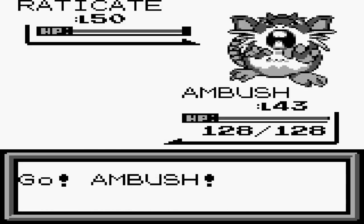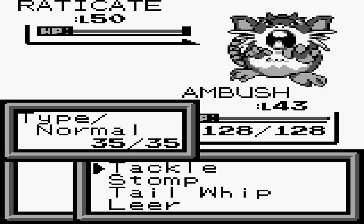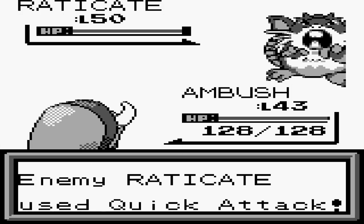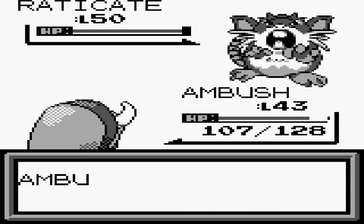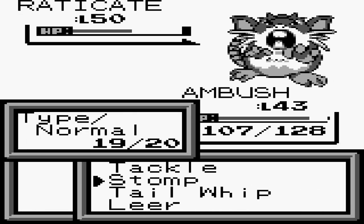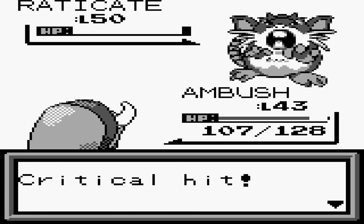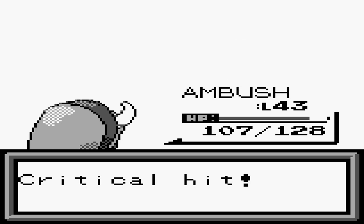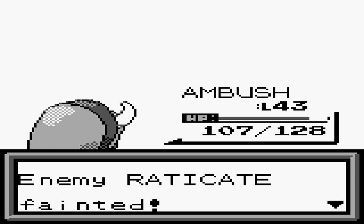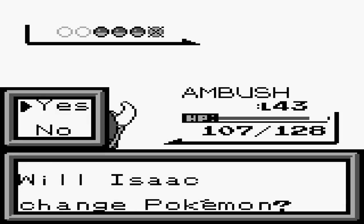Joe starts with Eradicate at level 50, a pure Normal type with Hyper Fang, Quick Attack, Super Fang, and Focus Energy. His main tactic is Super Fang to force half-HP damage, then Focus Energy to raise crit chance, then blaze through with Hyper Fang. Thankfully we got that one down and out without too much of a problem.